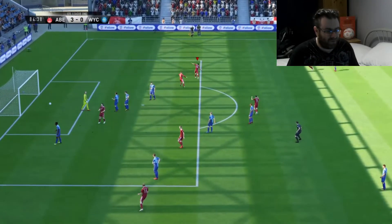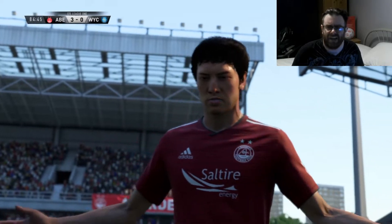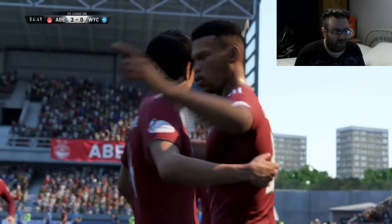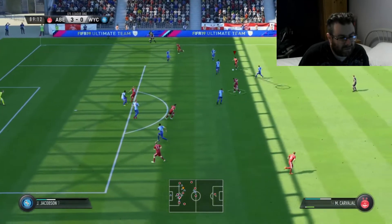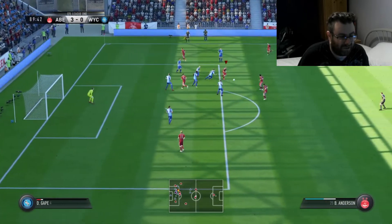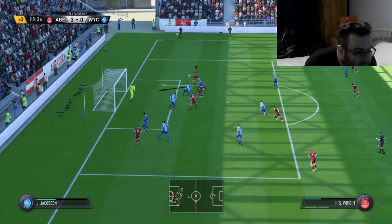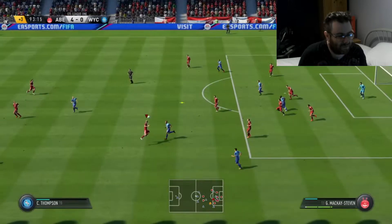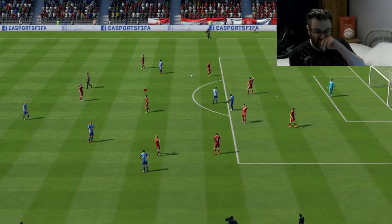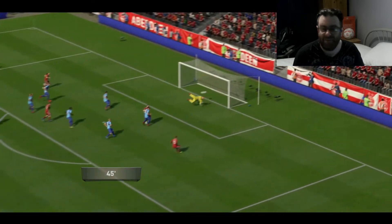Oh yes — Carvajal! On his debut! Fucking hell this kid — it's a good strike. 3-0! Have I got good at this game? I don't think so — I think this might be like the Fleetwood game — but we brought on Carvajal for his debut and he's just smashed one in from the edge of the box. Logan — let's fucking bury them. Mark Reynolds crosses — yes! Scott Wright! 4-0! Fucking hell, this has came from nowhere. 4-0. Easily our best performance of the series so far — second half just absolutely rinsed them.